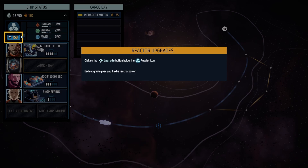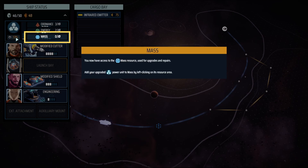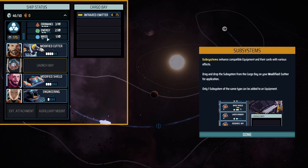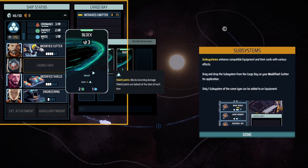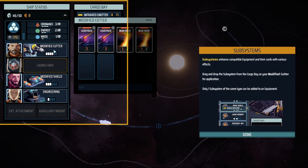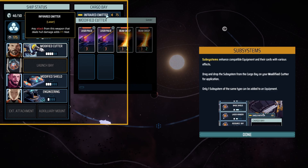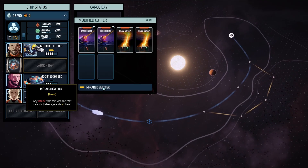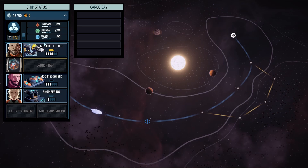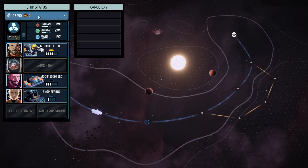We upgrade our reactor power and now have a third resource type — mass. It's used for shielding; the shield card requires two energy and one mass. We also get the Infrared Emitter subsystem: no matter which card you use, as long as it was fired from that weapon it deals one bonus damage, but adds one heat. It's like a socket of sorts.